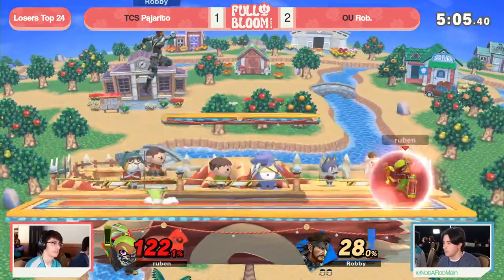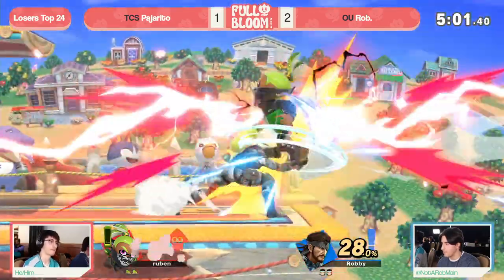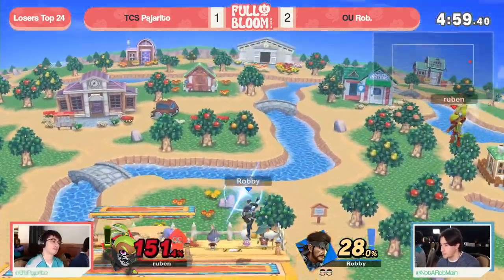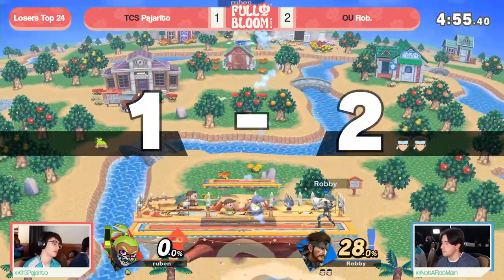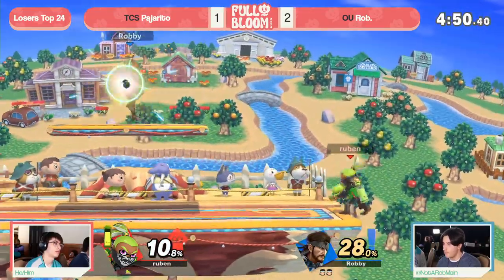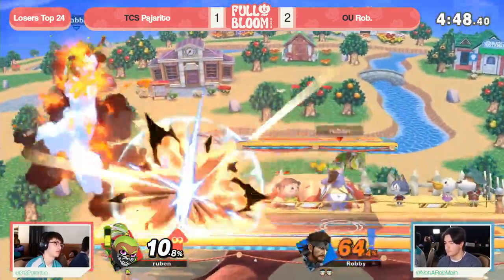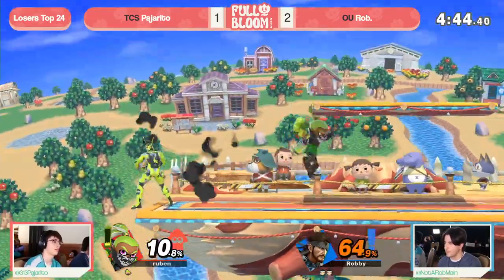Now that center platform is going to help Inkling in turn, because of those juggle extensions that you get on this stage. Snake is a character probably most vulnerable when forced to go high as well. Oh, and that is going to be a problem. You've got to be careful if you're going to miss that recovery. And now Rob up a full stock and almost lapping them in percent. Just a little bit more grenade play, but it's coming back to burn him just a little bit.